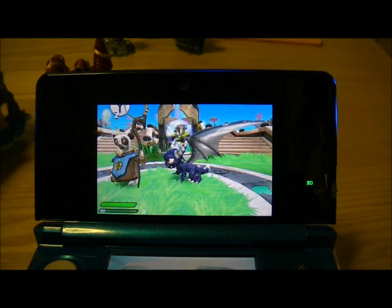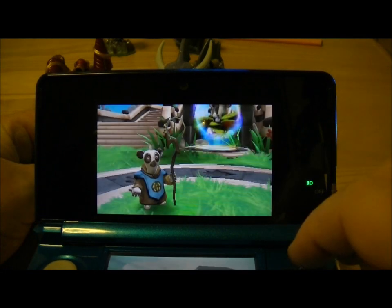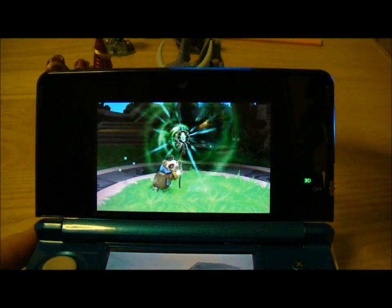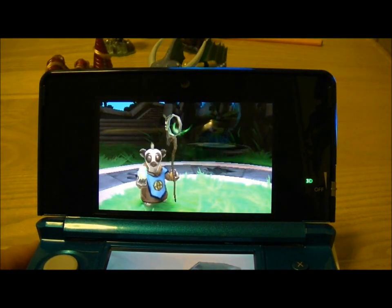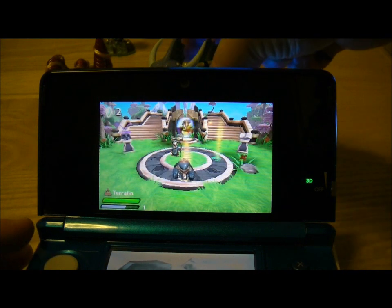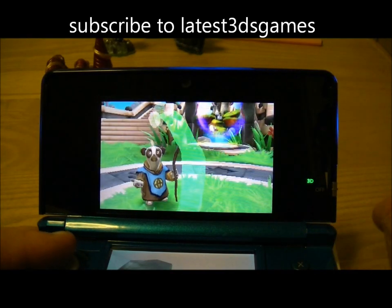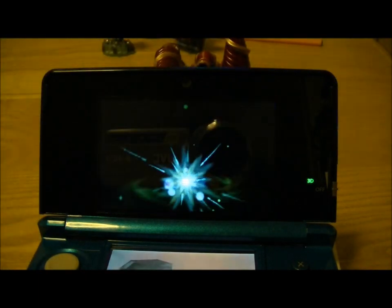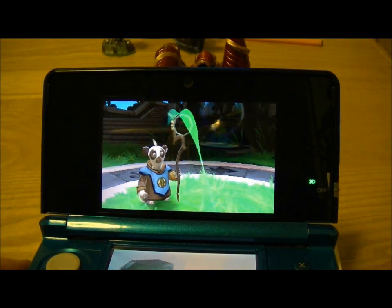The first one is going to be — let's see, just got to try and get him into the game now. Here we go. So we now have Zap, and we're just going to quickly get our second character. Drill Sergeant. So there we go, there's the two characters that you chose earlier.